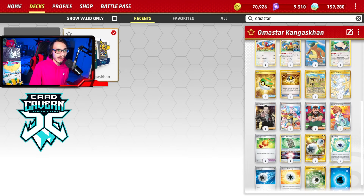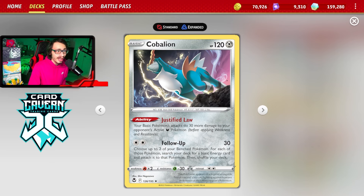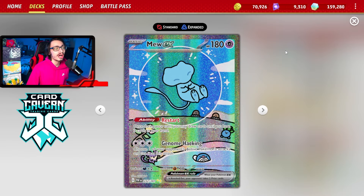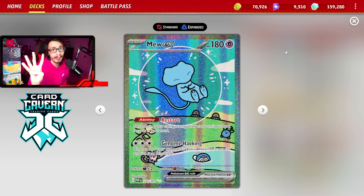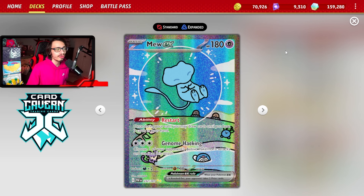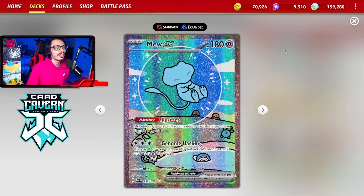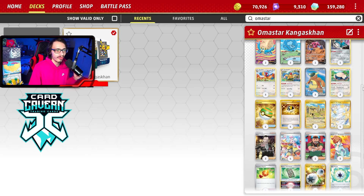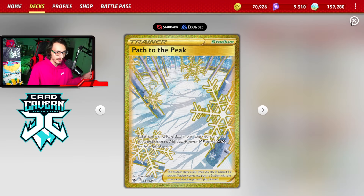If we're playing against Charizard EX and we flip 3 heads with Kangaskhan with a Cobalion on the bench, Kangaskhan does 330 damage for just 3 heads — either flipping 4 heads to knock out a Charizard, or 3 heads and a Cobalion. Same thing applies with Mew EX and Cobalion — this allows Mew to actually knock out Charizard if they've taken 4 prizes. If Charizard has 2 prizes left, you can force them down to 2 prizes and knock out a Charizard EX with Mew and Cobalion. Really nice having double Mew in the deck for that matchup, and we also have Path against Charizard which can be very annoying too.